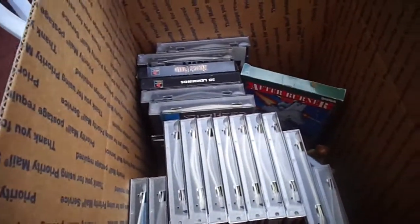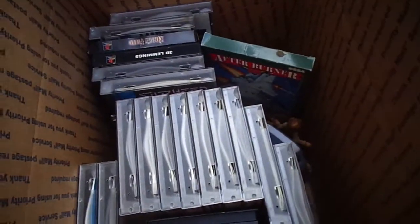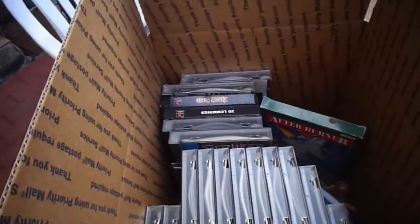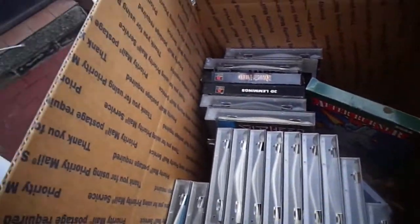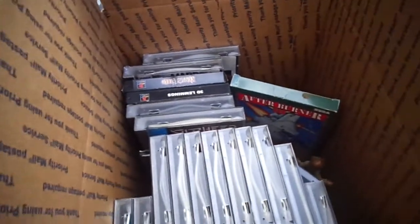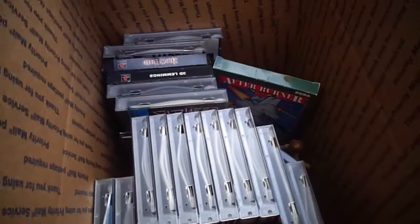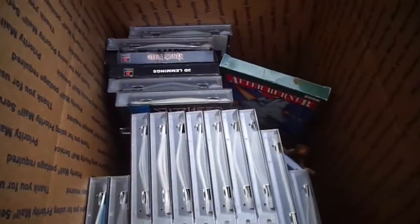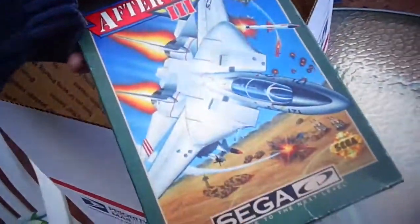What I have here is a box — sorry about the leaf blower in the background, it just started. Alright, what we have here is a box of stuff I am sending to a friend. This is stuff that I bought and had planned to test, but I never was able to because I never found the system. I put this stuff away and just stumbled across it today, so I'm going to send it to my friend. I'll show you what it is so you can pack it, test it, and then you're in charge of selling.